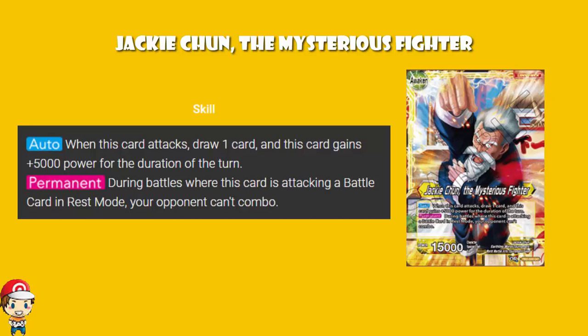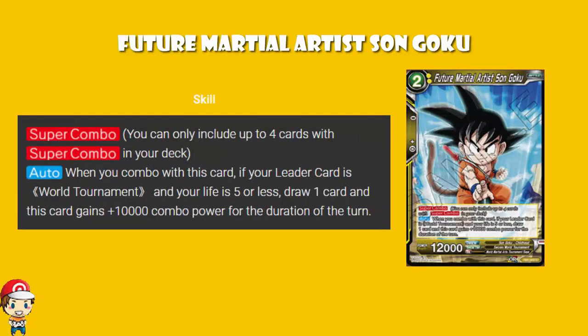During battles where this card is attacking a battle card in rest mode, your opponent can't combo. This is going to be nice for shutting down decks. It's only after Awakening and you've got to be able to attack a card in rest mode, meaning you're going to be using your leader to go after a card in rest mode rather than going after their leader. There are downsides to this, but there's got to be a little bit of potential there. We do have a super combo here.